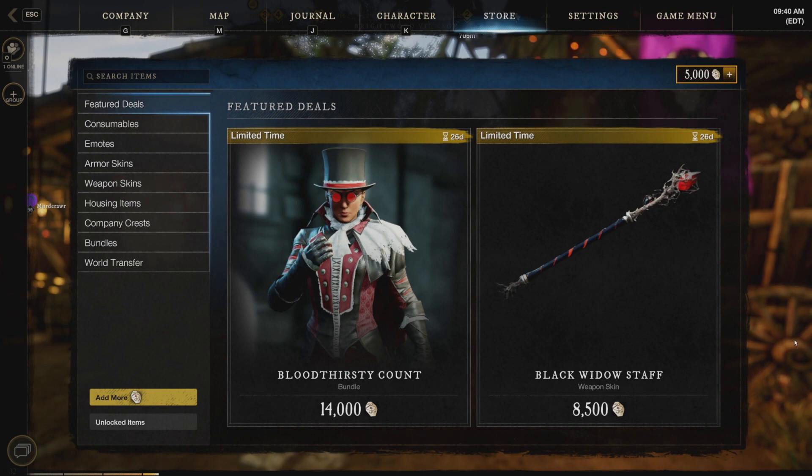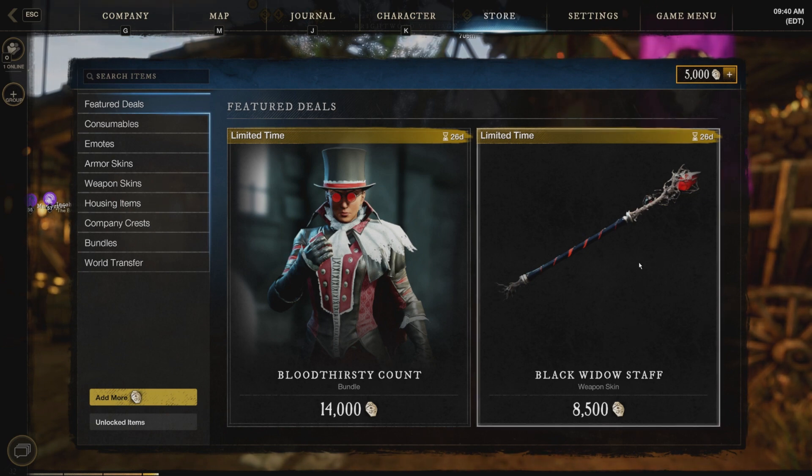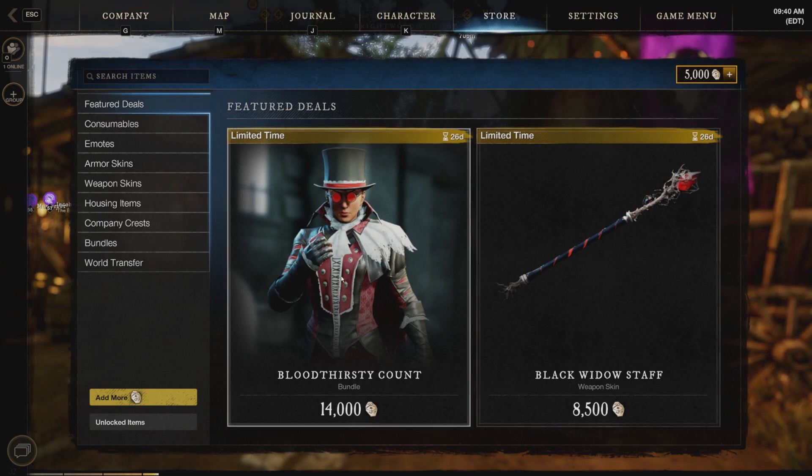All right, so as you can see, we have opened up the store, and lo and behold, the new Halloween featured items are right here on the front page. As you can see, the Black Widow staff, which is a personal favorite of mine, and I cannot wait to pick this up, and we also have the Bloodthirsty Count set.